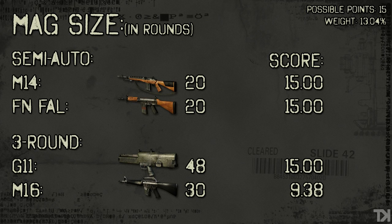Now, mag size — the G11 strikes back with 18 more bullets than the M16. These shoot three bullets apiece, so the M16 gives you only 10 shots out of a clip before reloading, while the G11 gives you 16 shots. When you're shooting the G11 it almost feels like you can burst indefinitely. So while it reloads slower, you should have to reload less often. Compare that to the semi-auto guns which have 20 bullets each — both the M14 and FAL have 20, so their score is completely dead even.